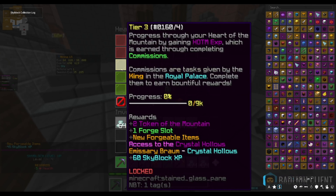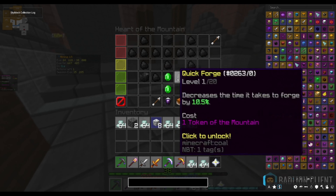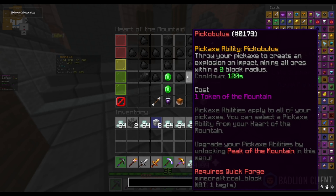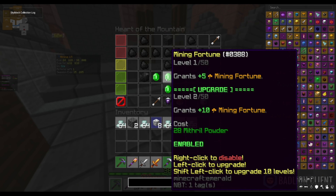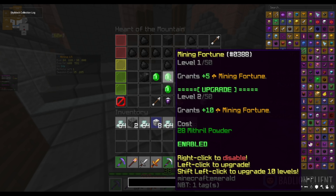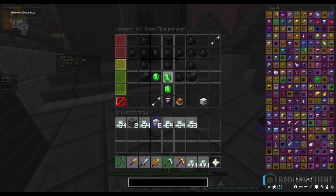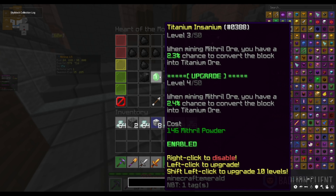Now I'm going to spend my Heart of the Mountain tokens, and I'm going to buy mining fortune and titanium insane, because I want to get mining speed boost rather than pickaxe or pull loose or whatever. I'm gonna upgrade those a little bit each.